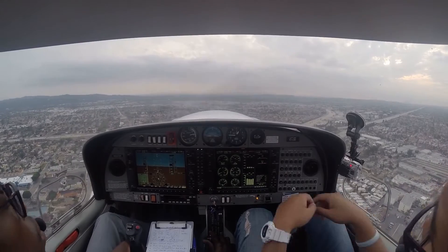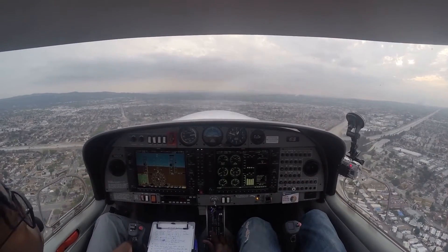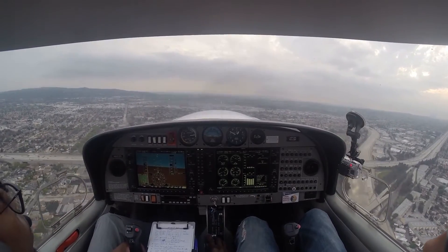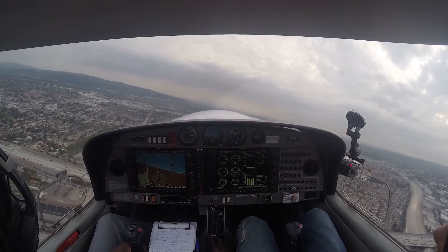Casey 3-0-6-4 on Lonny Tower, holding short of 19R on Terra for airflow release. Wind 2-0-5, thanks for patience, cleared for takeoff. Go for takeoff, One Niner for 0-6-4. One Niner, no sir.